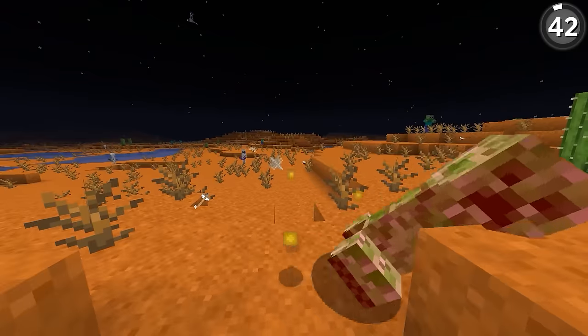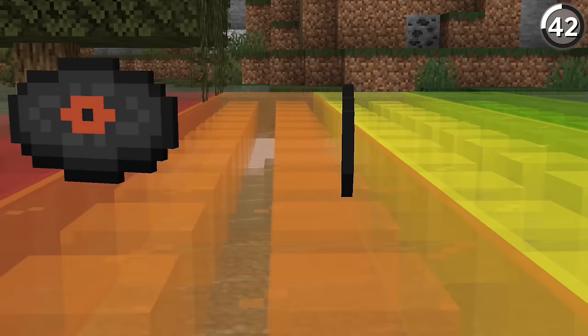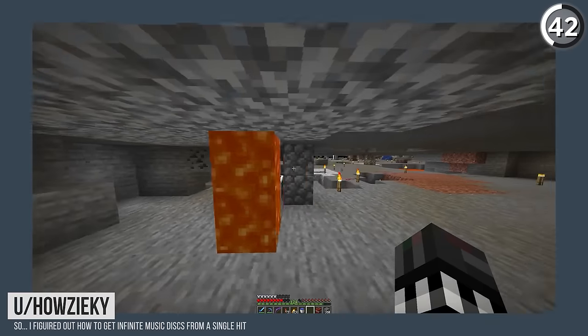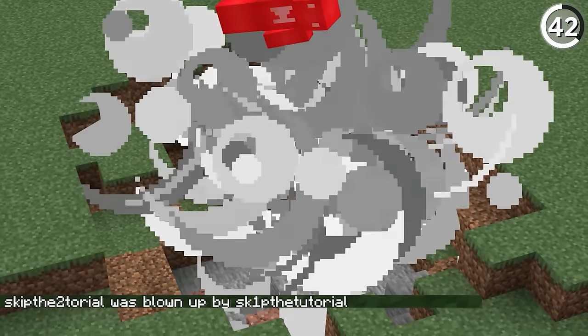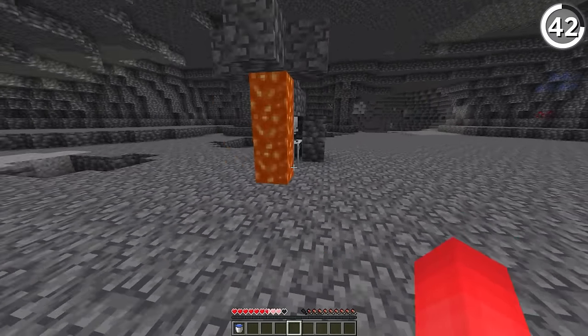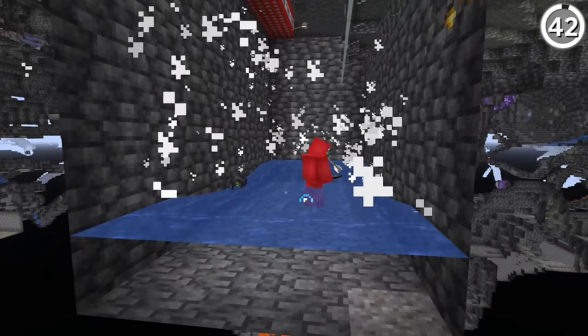If you've ever tried to get a skeleton to hit a creeper, you know it's not an easy task — but it's necessary if you want to fill out your music disc collection. Minecraft counts assists the same way it does kills. So if you have a skeleton shoot a piece of TNT, ignite it, and then that kills the creeper, you'll get the music disc the same way. Simple as that.